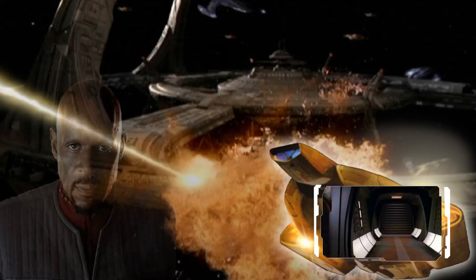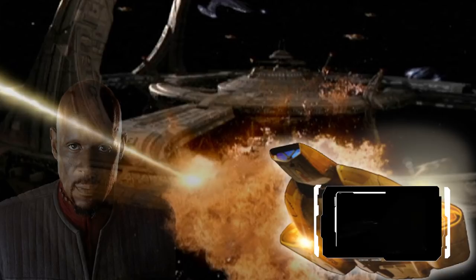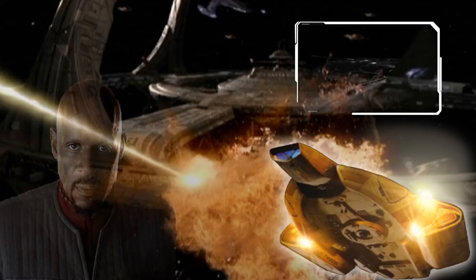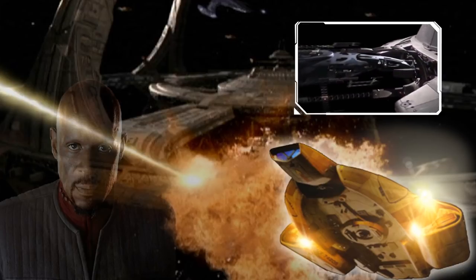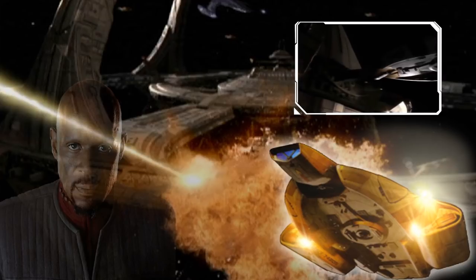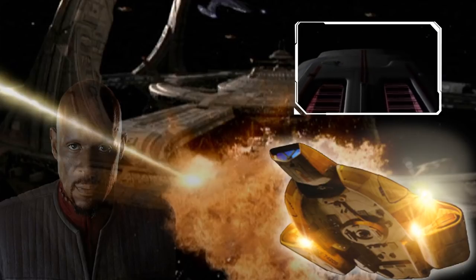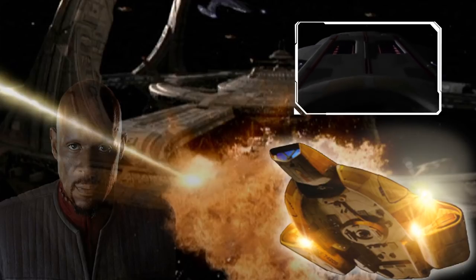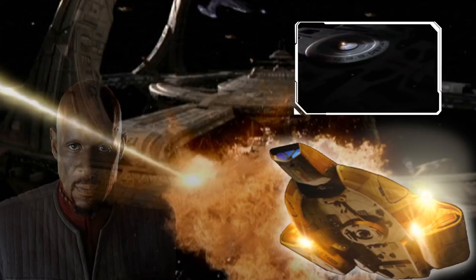The Defiant-class starship, publicly classified as an escort vessel, though in reality was one of the first real warships of Starfleet, was developed in 2366. Due to design issues, the ship would initially be mothballed. The Dominion threat would have it again relaunched in 2371. The ship was designed for one purpose: to fight and to kill the Borg.